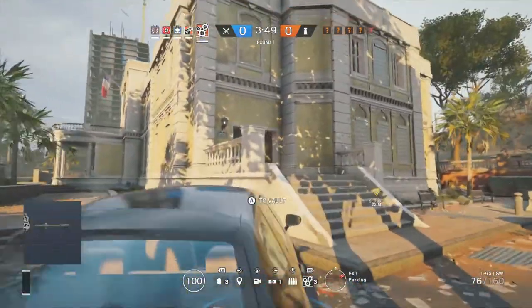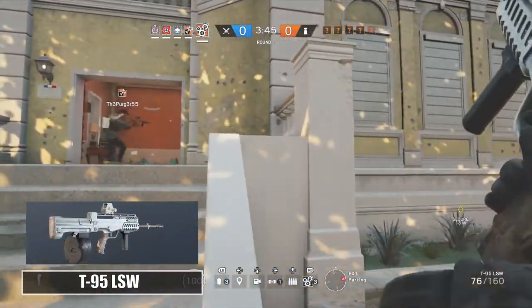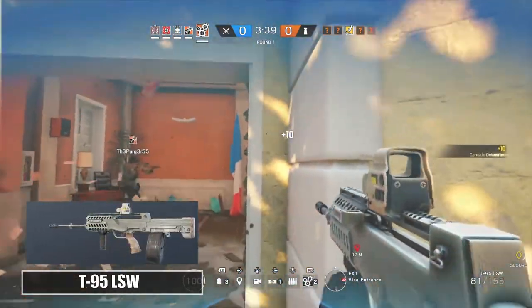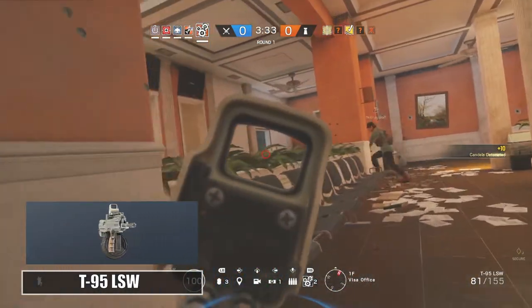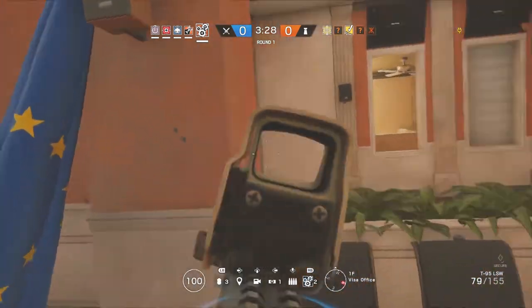Starting with her loadout, she does get the T95 LSW light machine gun, and it is kind of a weak machine gun. It has low damage and a low rate of fire, and on top of that you get major recoil with this gun. The only plus to using this gun is you get a 100-round magazine, and later on they are going to update it so it does a lot more damage, but for now it is a really weak primary weapon.